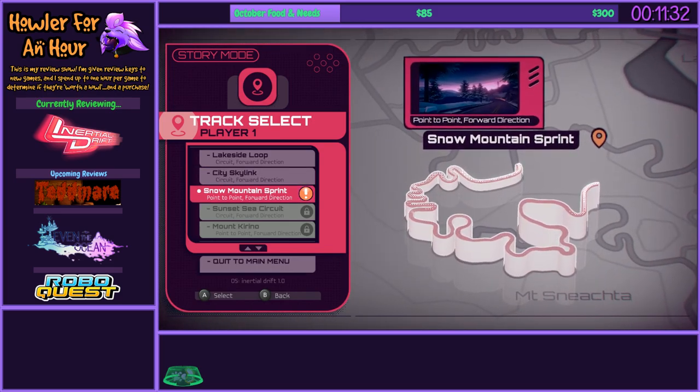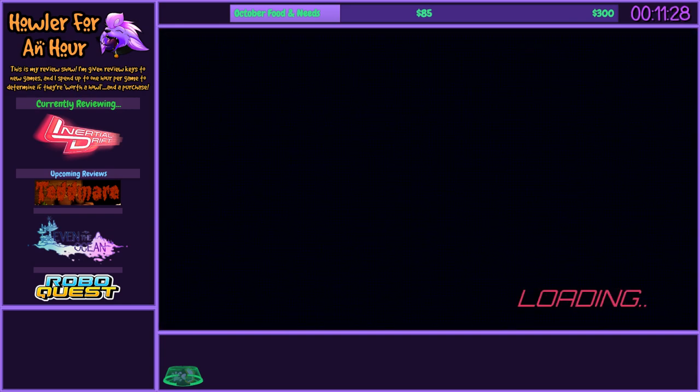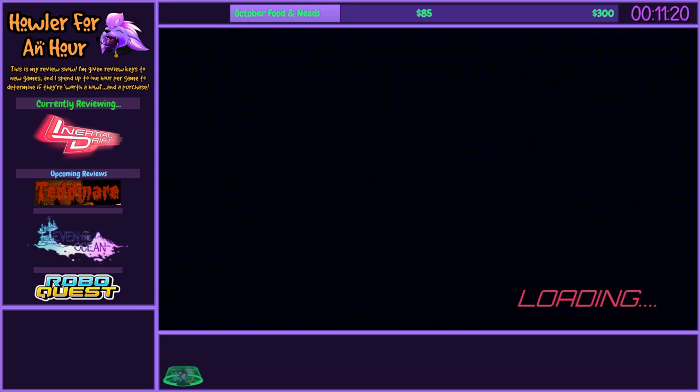Snow Mountain Sprint — point to point, forward direction. Oh, it's not a circuit. Fine by me. I saw some of the turns on that map screen — goodness me. Also, hi there, Kitty.